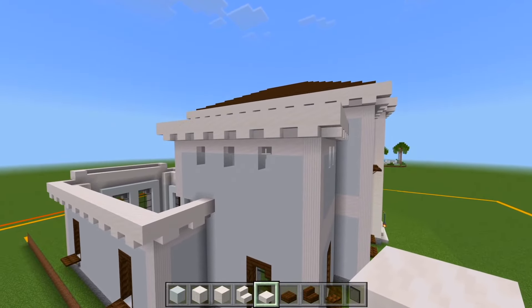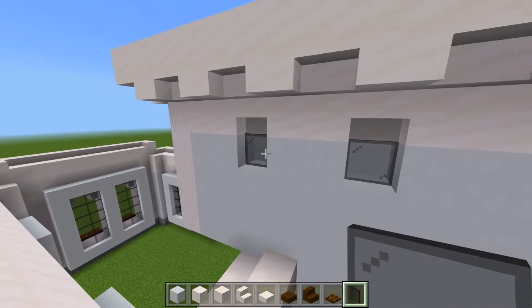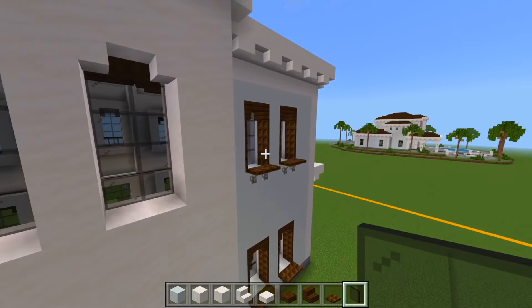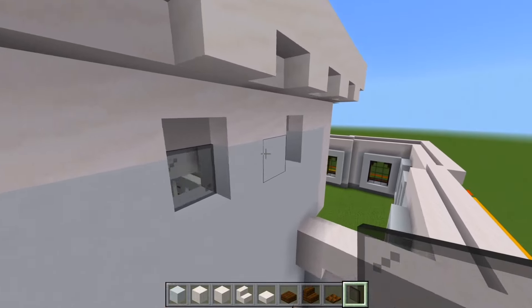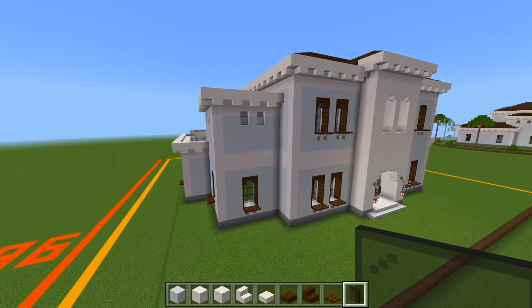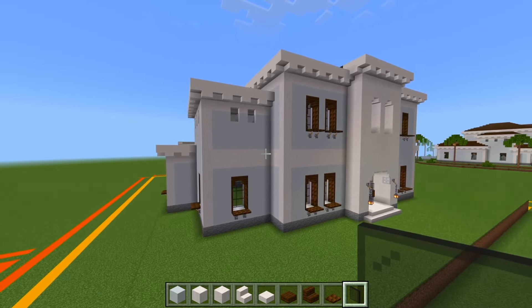For these windows, I just had the black stained glass at the same edge as the exterior wall — I didn't push it in like we did for all the other windows. We'll fill all of these in on each side. Now we have that done. And as I mentioned here at the back where these smooth quartz blocks are, this will be covered up with the porch. But I'm going to go ahead and fill it in with the white concrete just in case you decide you don't want the porch.